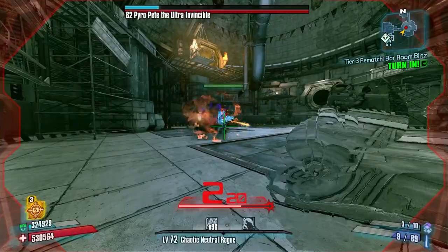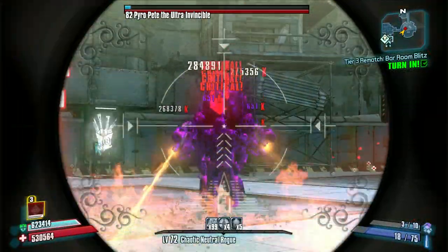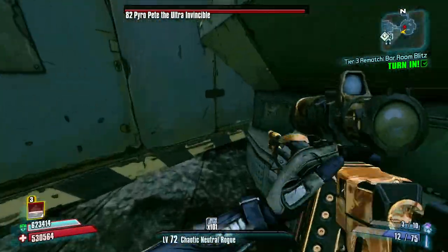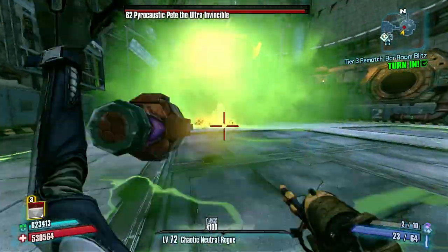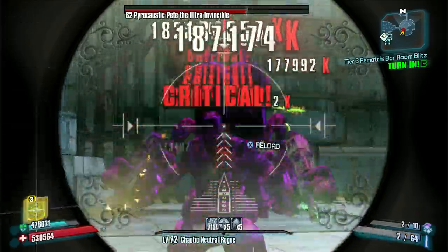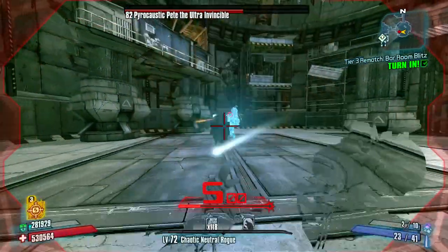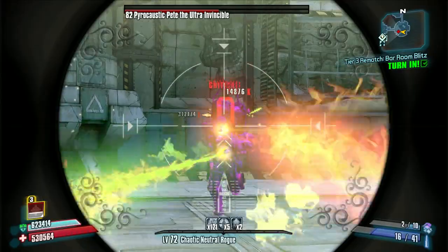Now I'm going to go ahead and get more kunai on it for that 80% damage boost. Go ahead and strip his shield — or finish depleting his shield rather — and then I will hide behind this pillar so that I don't pick up the fire damage over time. Now I want to make sure I kill Pete before his next Nova because I don't want to have to hide from that one again. Luckily, now that we have such high Critical Ascension stacks, we will be doing a lot of damage, especially when our B is active.